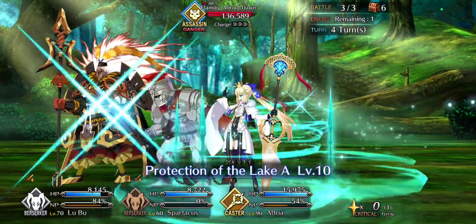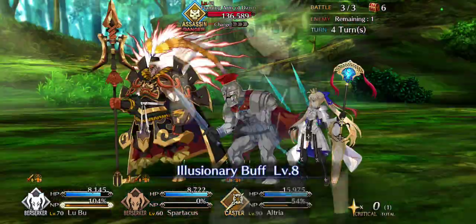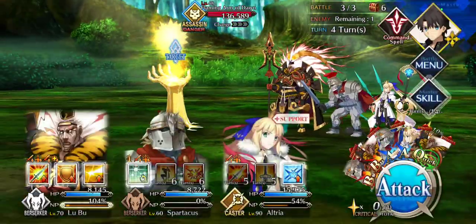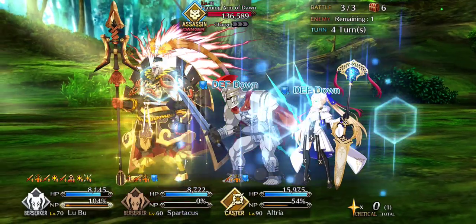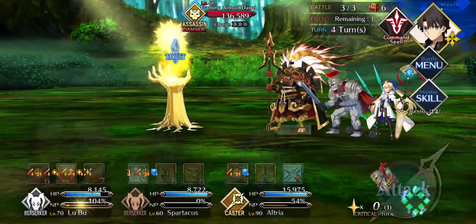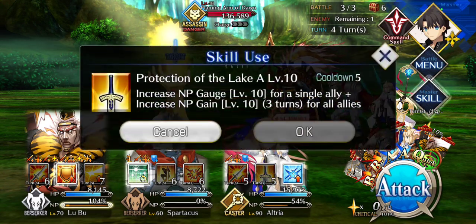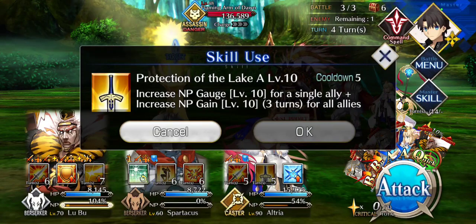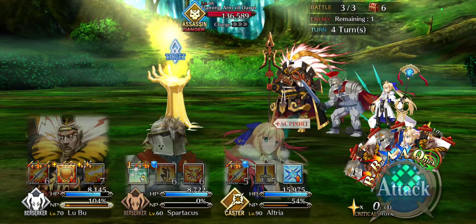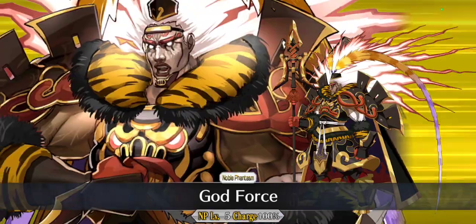At the final wave, we go ahead and hit Lubu — or whoever your single-target Berserker is — ready to go. If you have a higher rarity or better damaging single-target Berserker, feel free to use them. Use up any buffs we have access to — in my case the Mystic Code. Castoria's middle skill finished getting him up to 100%, and then he had his own damage buffs as well. And we just let her rip.